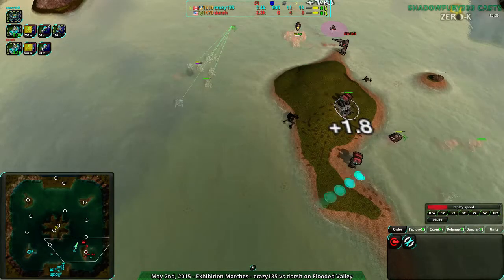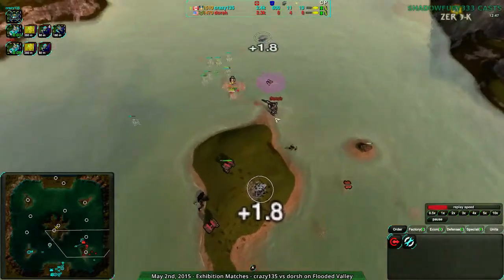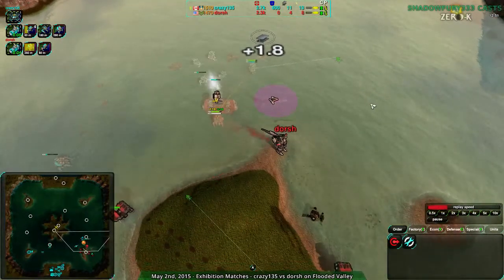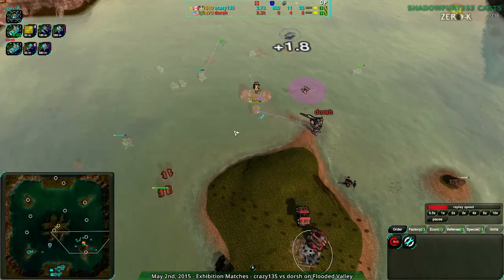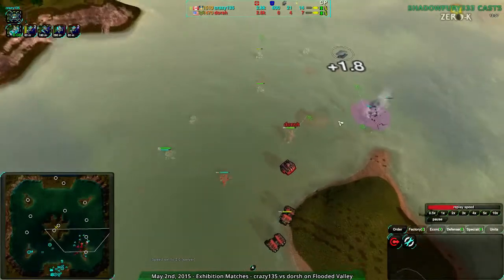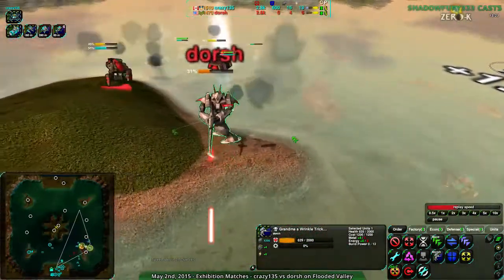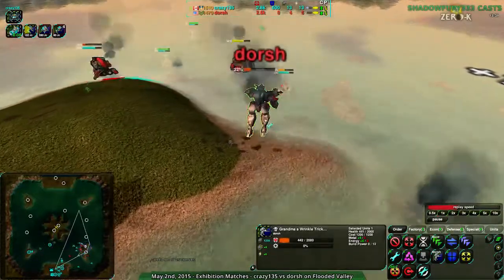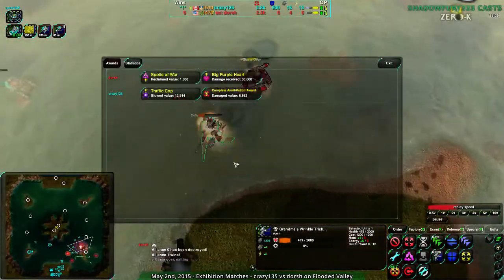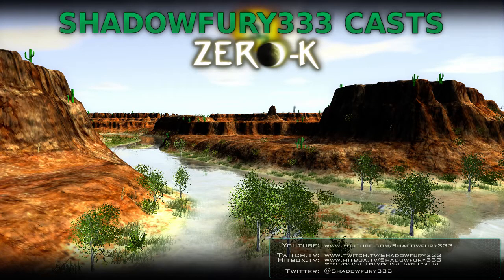Looks like I have one more game coming in - this could be interesting. I'll do that as my closer - five matches tonight, fairly long ones too. Missed Wednesday but making up for it with five games. Dorsh loses their factory then their commander - no underwater attack means they're going to die. The ducks come in to finish it off and Dorsh throws in the towel. That was kind of a silly game, but now on to a much more serious game between Dancer and Shaman on Icy Shell. Stay tuned for that.